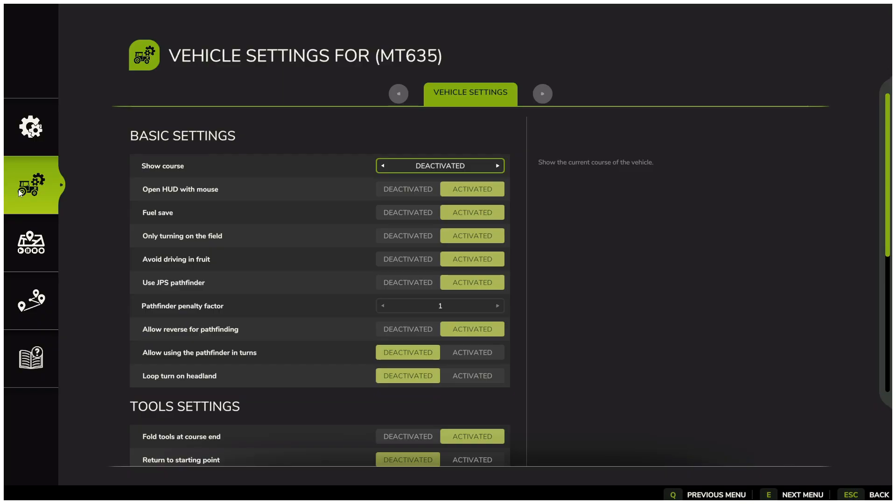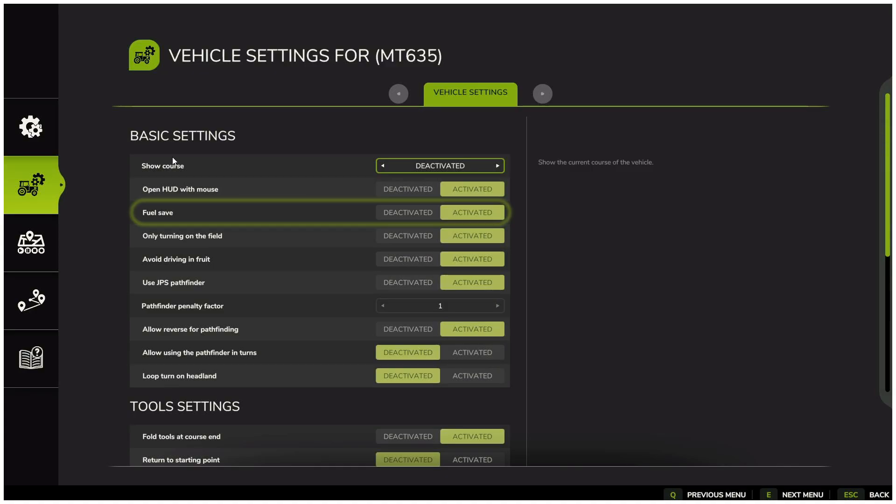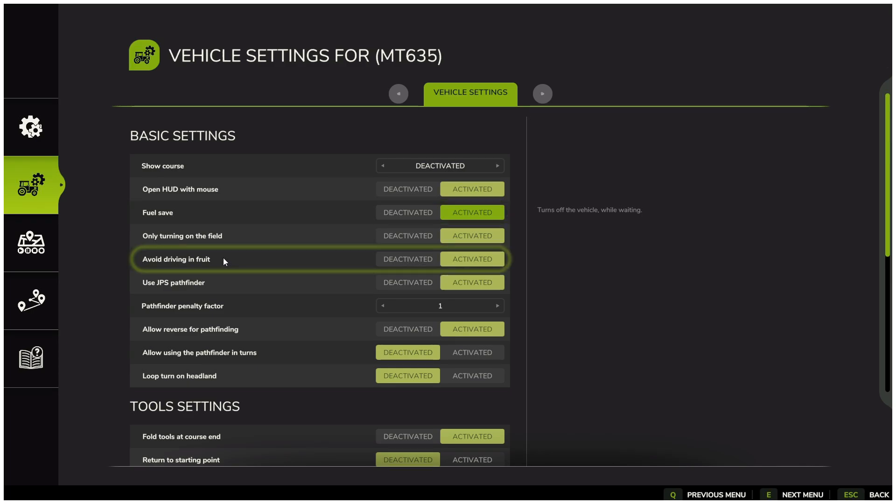Now let us move on to the vehicle settings. Here you can choose how the course should be displayed: show all waypoints, show only the current waypoints, show only the start and stop points, or hide them completely. There is also a fuel save option which will automatically shut down the engine while the worker is waiting for something. You can also set whether the worker should avoid driving through crops.